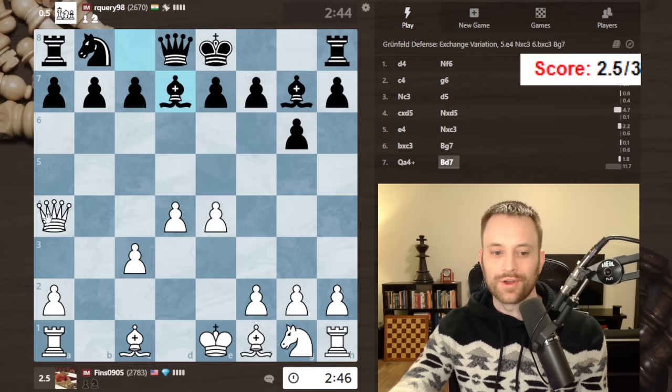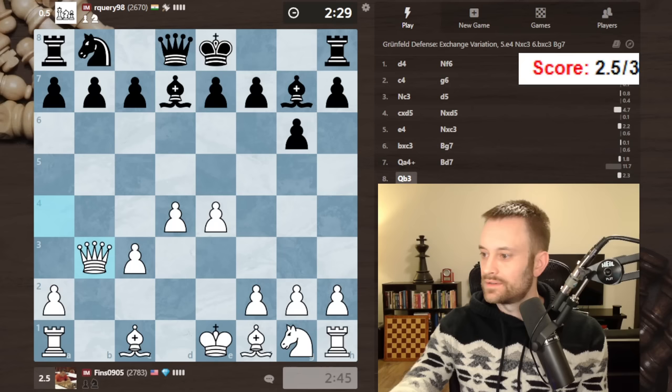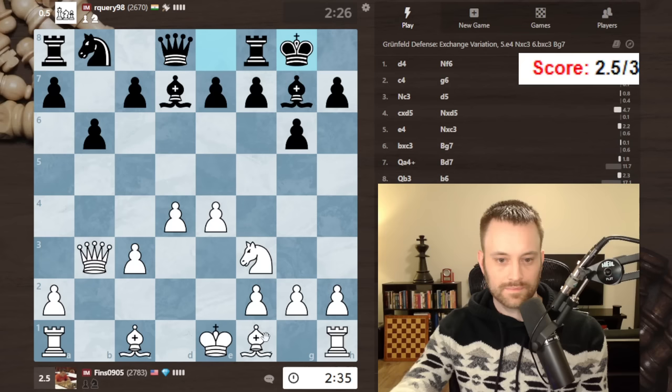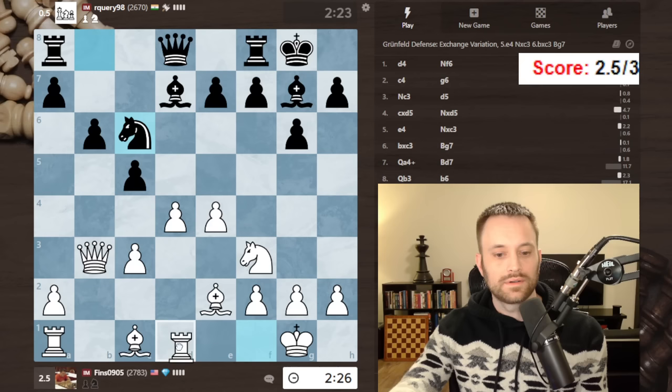I don't remember too many details, but five or so years ago I was playing this pretty frequently against the Grunfeld. This is how it goes in chess — you play some line and then you forget the details. Father time remains undefeated. Okay, it'll do — two and a half out of three, you guys get the picture. B6, let's go here. Will they play for c5? They do — let's just castle.